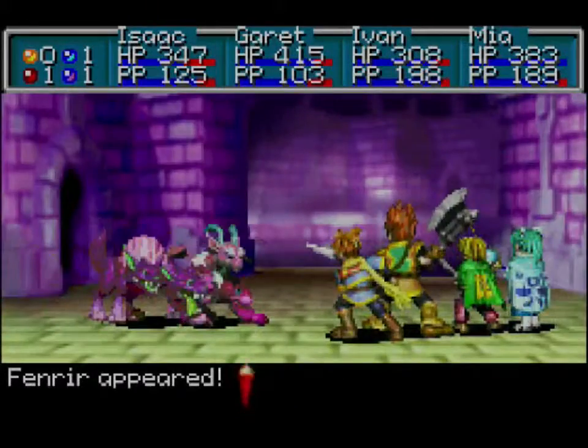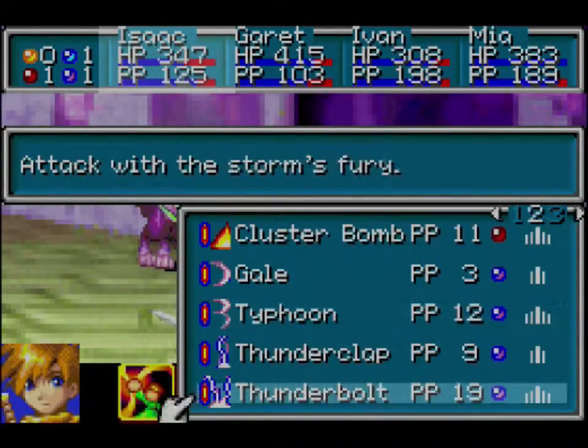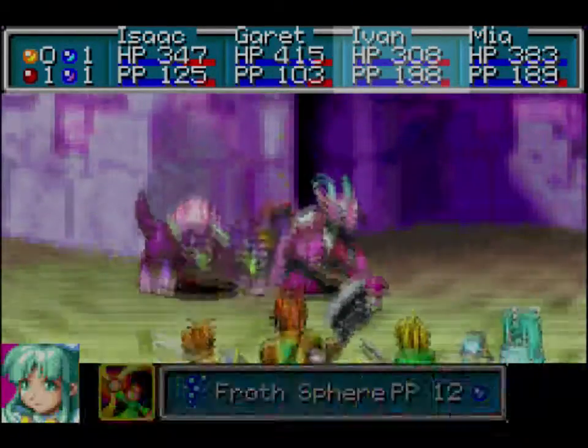We create a sand stream in a different direction. We have the Chimera Mage and the Fenrir again, so let's deal with them as quickly as possible.